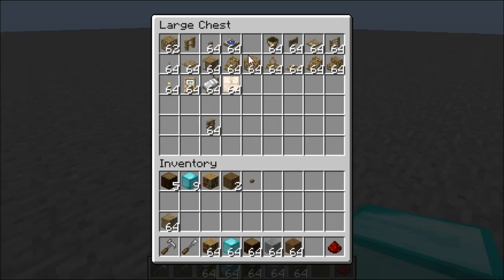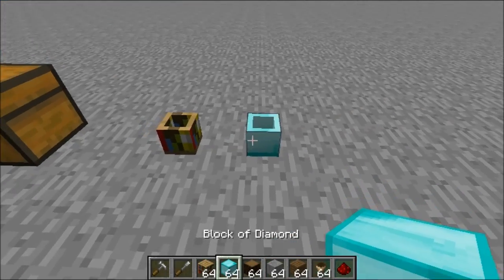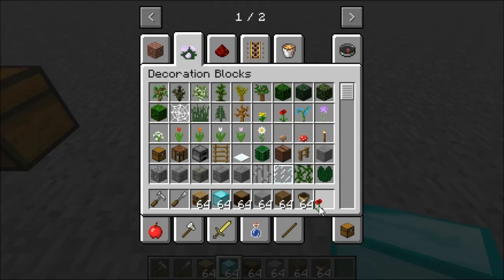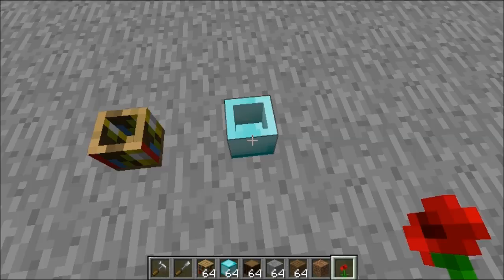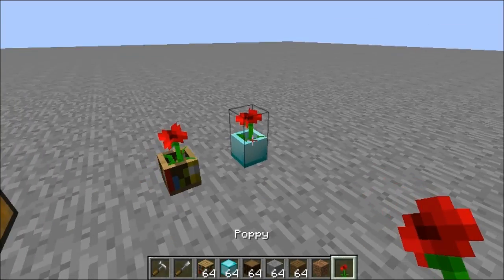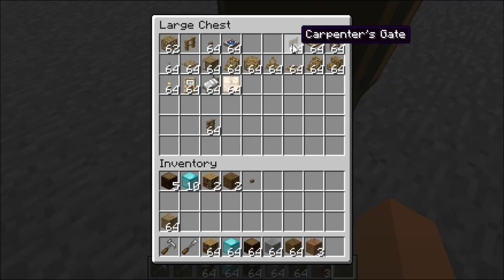The Carpenter's Flower Pot is self-explanatory. You place it down, you can make it out of diamond blocks if you want, and you can still put flowers in it. You have to put dirt in first, then throw in a poppy or rose, and there you go — flowers in a custom-looking pot.